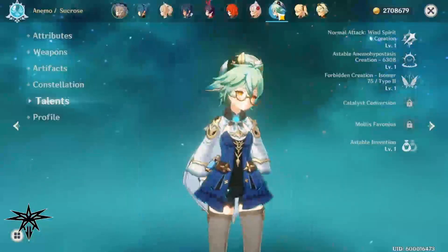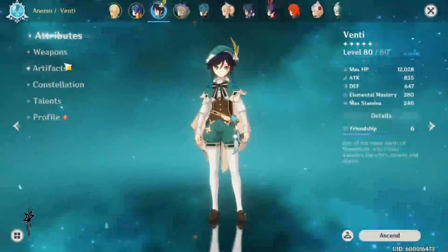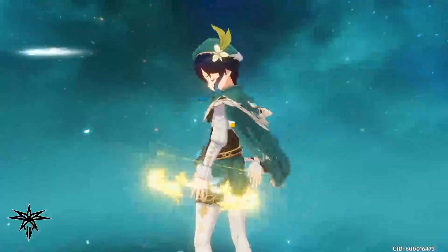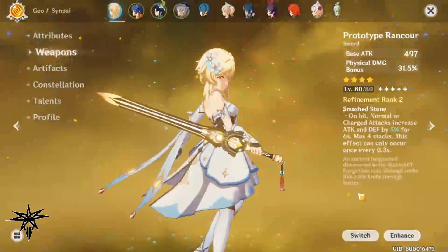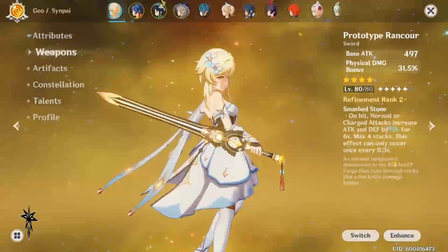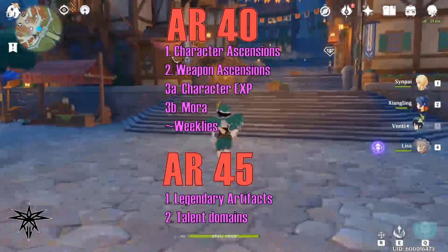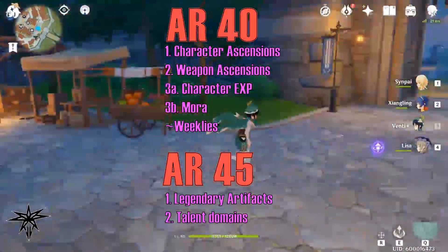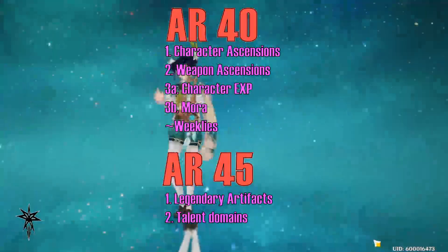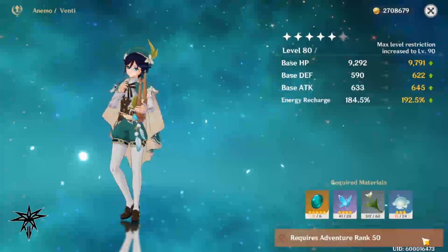The Traveler, Xingling, and Venti are my current priorities, with secondary priorities on additional DPS Diluke, additional CC Sucrose, and then my healers. First and foremost I'm going to make sure my primary characters and weapons are able to ascend and level immediately when unlocked, because they'll see the most action and be key to progressing in the Spiral. Focusing on concrete objectives means character ascensions first, then weapon ascensions, and anything after that — spare time goes to character experience and mora for level 90 rank-ups. Legendary artifacts and talent domains are set aside until AR45.